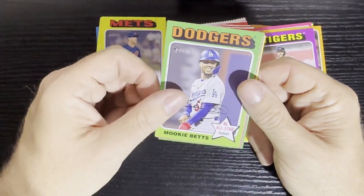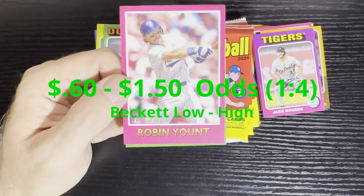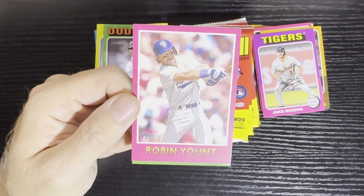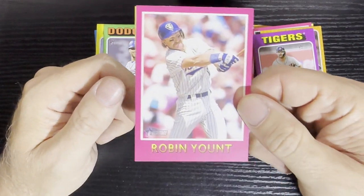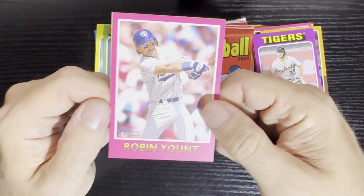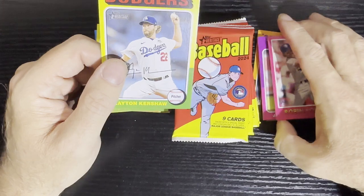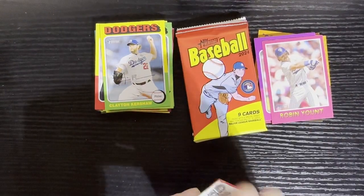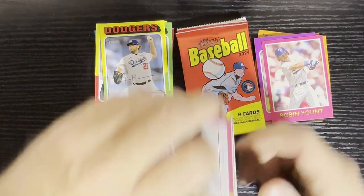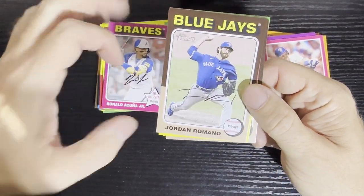There's Robbie Grossman — Retro Robbie loves Robbie Grossman. There's Mookie Betts — everyone loves Mookie. And there's our pink parallel card — another retro player. We got the Larry Bird of baseball, Robin Yount of the Milwaukee Brewers. I do love these hot pink retail insert cards, they're kind of cool. There's old man Kershaw himself — that's his regular card.